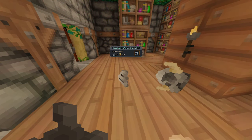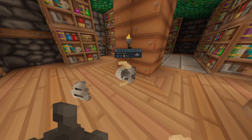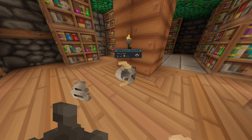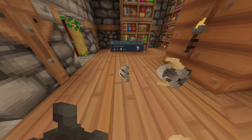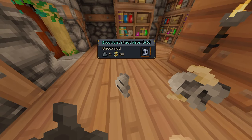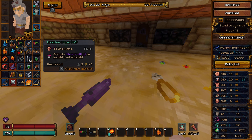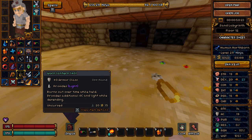Something else you may notice are head pieces — specifically the steel variant — which will have different appearances as well as providing different stats depending on which one you decide to use. One may provide more armor while the other provides more melee damage at the cost of armor. On top of the new hats and masks, each item now has a unique custom pixel art icon.